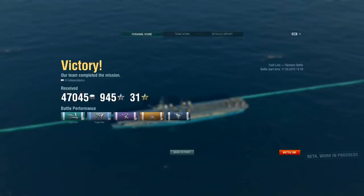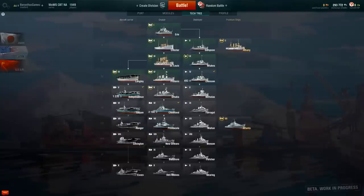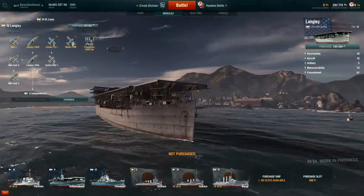In the game previous to this, I shot down 12 planes but it really wasn't worth a whole lot of points. We finished upper half of our team — not too bad for being the under-tiered aircraft carrier. Now here's the American Tech Tree. I started out with the Langley — you saw a video of that. It was basically a brief how-to on how to play carrier. All we had were fighters and torpedo bombers available.